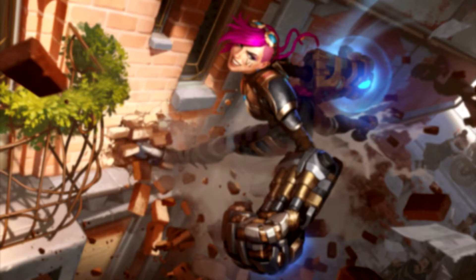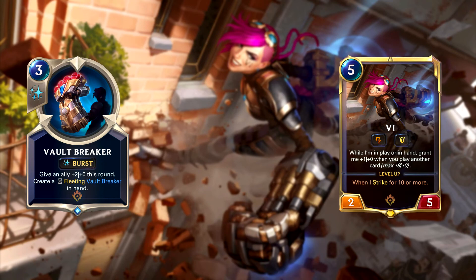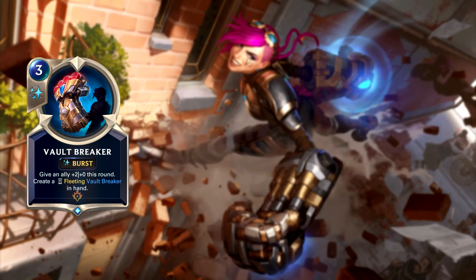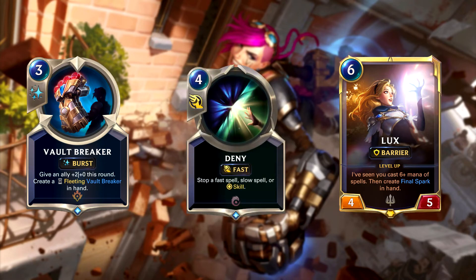We've got a pair of spells next, starting with Vault Breaker. This is a 3-mana burst spell that gives an ally +2 power for the round and also creates a fleeting Vault Breaker in hand. It's assumed this card is Vi's champion spell, mainly based on the art, but I couldn't find anything to confirm that. It would make sense though, since a lot of the spells associated with champions in this game have some type of synergy with the champion — whether that's helping them level up faster or otherwise. This has synergy with Vi in that she'll be buffed twice if you play this card and the fleeting copy in the same turn. Outside of that, I don't think we'll be seeing this card in any other deck. Maybe paired with Lux as a quick way to spend 6 mana in one turn to level her up, especially since this can't be countered by Deny, but the type of effect Vault Breaker provides usually doesn't work well with Lux's game plan — you're usually not looking to buff units in a Lux deck.